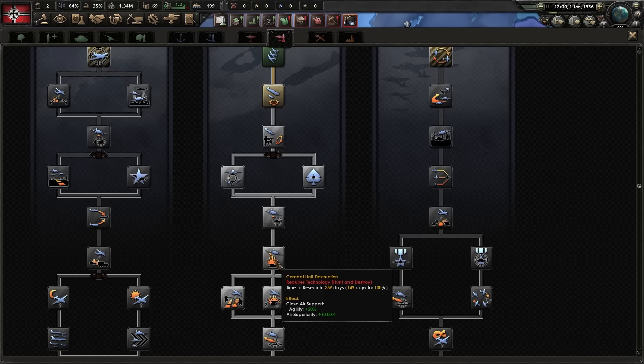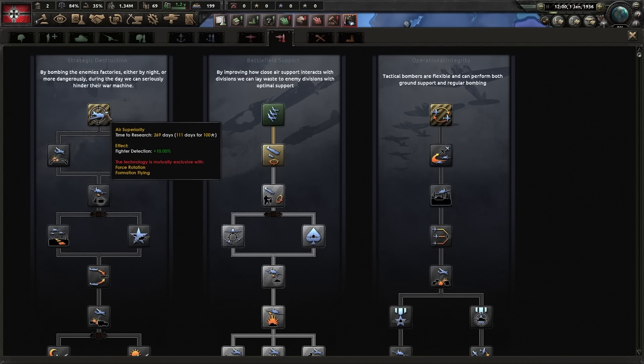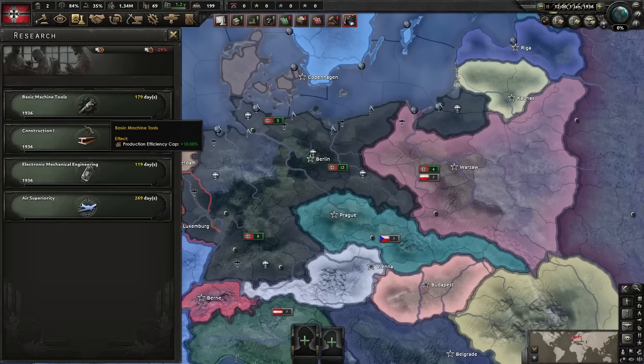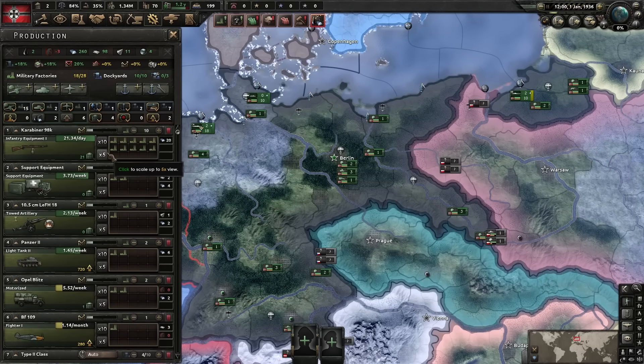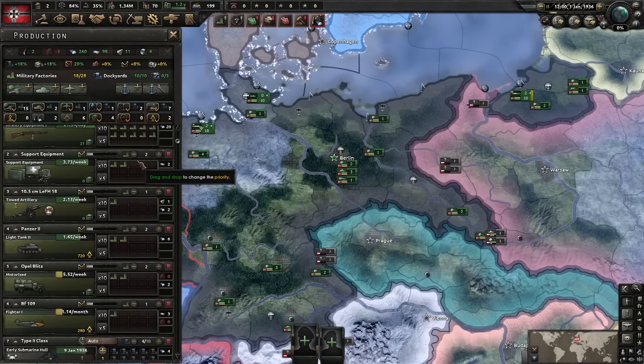Alternatively, you can go for close air support, but on elite difficulty you're going to have a really hard time fighting fighters with close air support. So that's why we're going for air superiority. First up, we're going to go for civilian factories — hold shift and left click on the ones at 80%. We're also going to cancel our tungsten from Sweden because we don't need that.